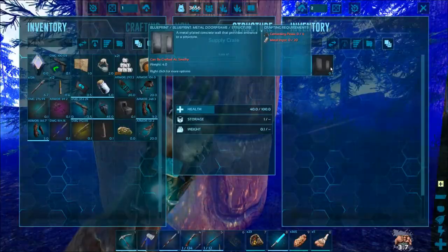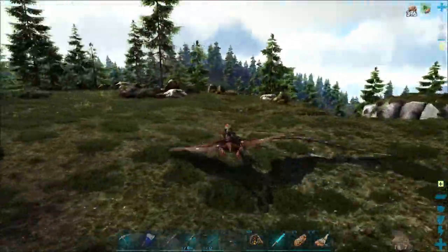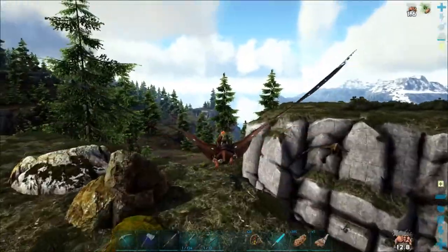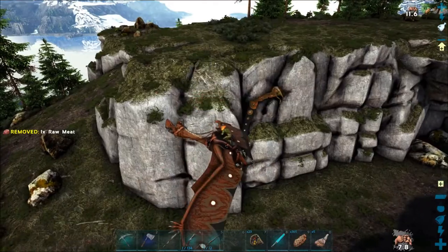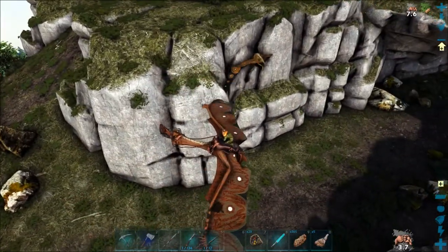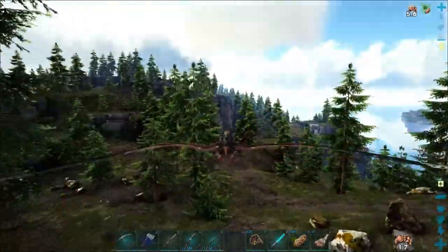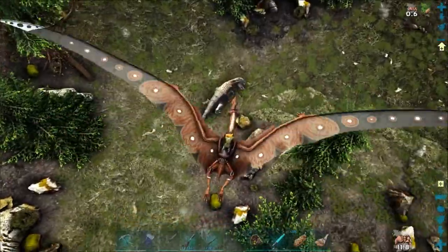What do we got? A metal doorway. It was a blue drop. I have not seen any green or white drops on this map though. Oh, there's another Kolobo right there. Look at that — that one's a male. The patterns on the wings are slightly different. That's another male. I'm on a female right now.